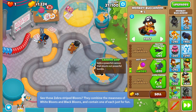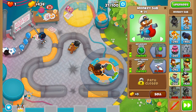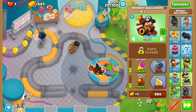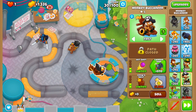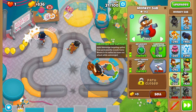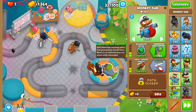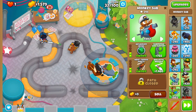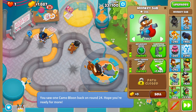Before I upgrade the Dark Monkey, let's upgrade some of the smaller towers. Advanced Intel is pretty helpful earlier on, but of course you want to get the 4-2-0 path. I like to save up before upgrading to Tier 4, so I can do it all at once, because it doesn't attack while it's merging. That's just my style — everybody plays differently, but this is my method of clearing the map.